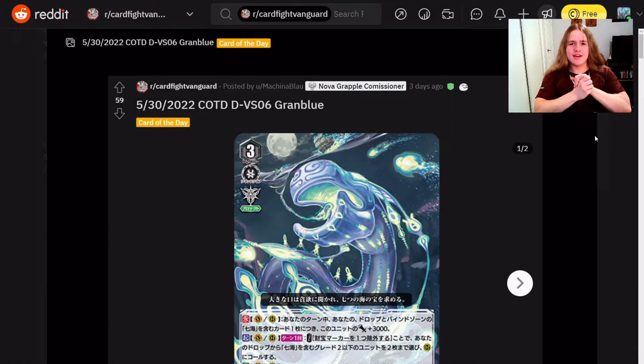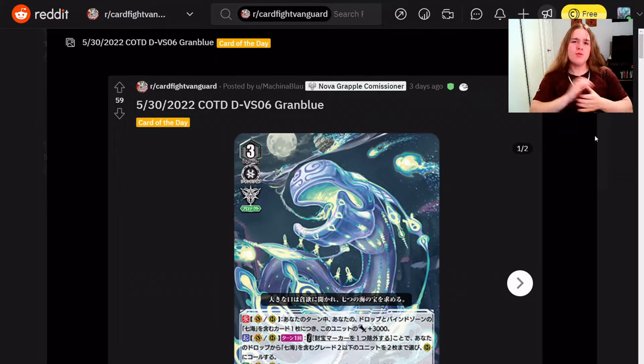Hey guys, what's crackin? Godspan here coming at you with another set of clan collection reveals for volume 5 and 6. We've got a pretty big batch this time around — a lot of different clans got some new support. This is also a rather polarizing batch: we've got some really good cards, especially the last one we'll talk about tonight, and also a couple pretty trash cards, for lack of a better term.